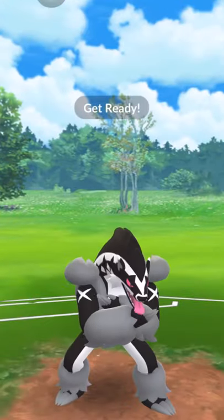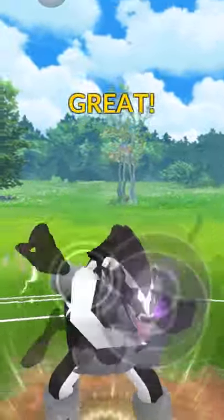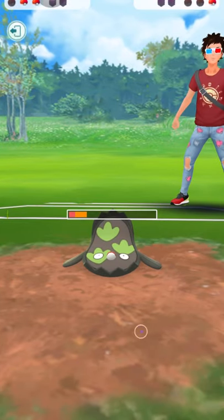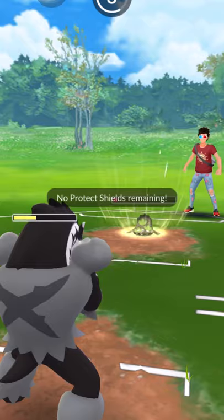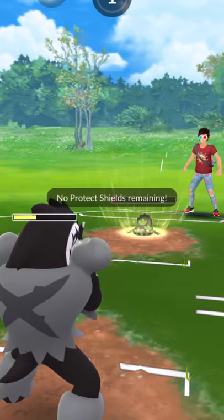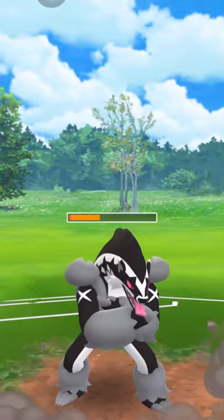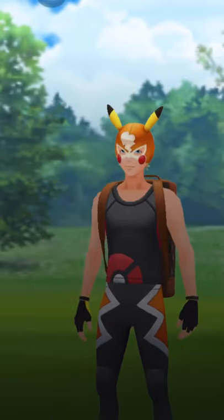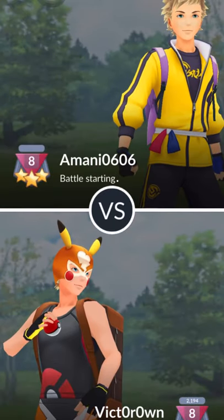Trying to throw my Night Slash hoping for a buff — which I didn't get, but that counter damage — look at that, so spammy! I love Obstagoon so much because it's actually so good against Stunfisk and Azumarill, and a lot of people use those. I believe this is a Rock Slide — it will not KO me. I'm just gonna keep countering down. I didn't have to use my Azumarill — Obstagoon just took care of the Stunfisk. Very good game.